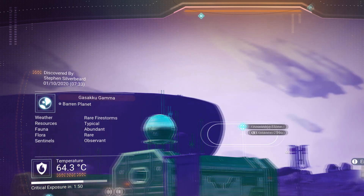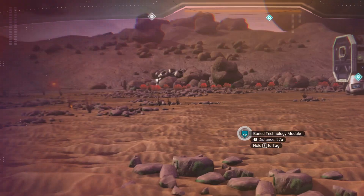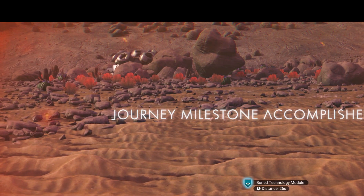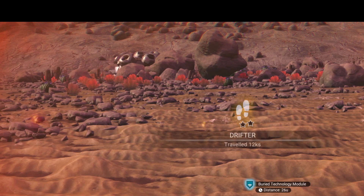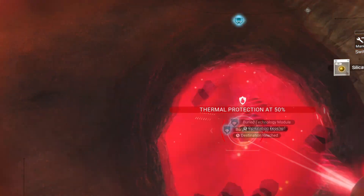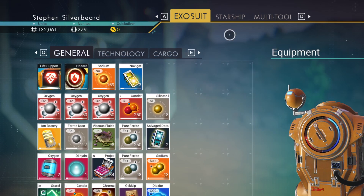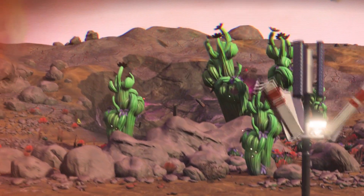There's a knowledge stone over there, another knowledge stone. There's some very rare technology 55 meters away. We've got another milestone — we are a Drifter because we've walked 12k units. We've got two salvage data. If you're not familiar, salvage data is worth a lot of money but more importantly we can also turn it into nanites — it's a very valuable asset to get.